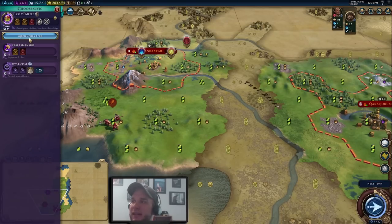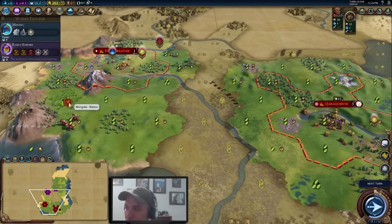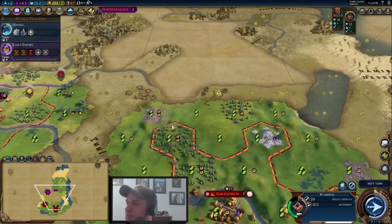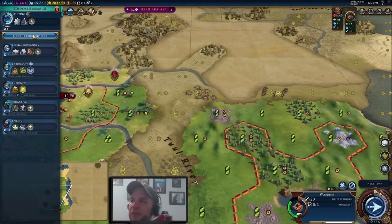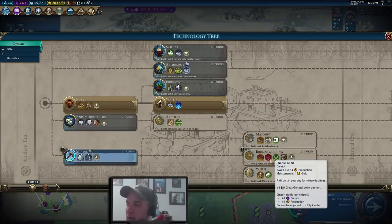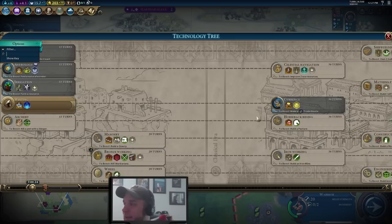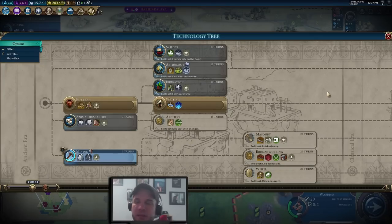Our warriors have healed enough — let's kill that camp and get era score. We also got the boost towards Military Tradition from clearing the camp, which will help us get the Maneuver policy card quicker. We'll swing down to check the goody hut and then get our warrior back up towards our new city to prepare for the Khmer. Instead of going straight into Bronze Working, after Mining I'm going to take Animal Husbandry and progress towards Archery — we want to be able to defend against the Khmer until we're ready to attack later with horsemen and our special units.